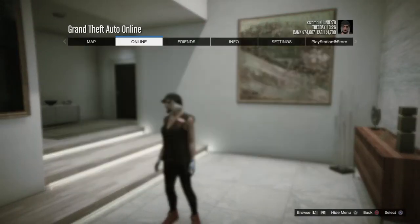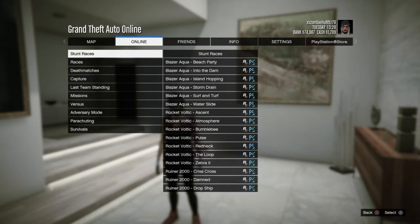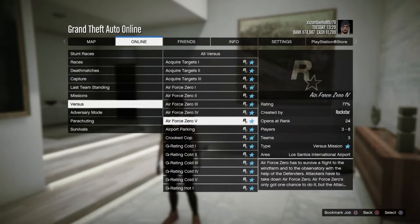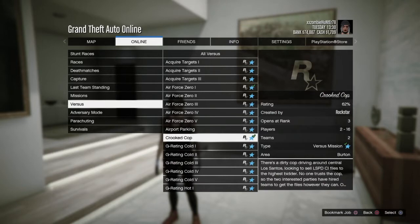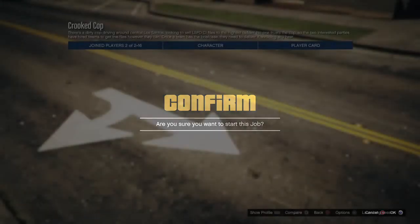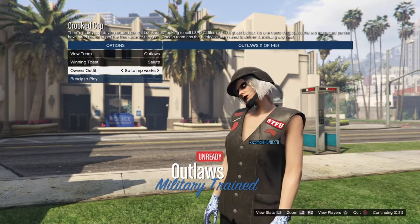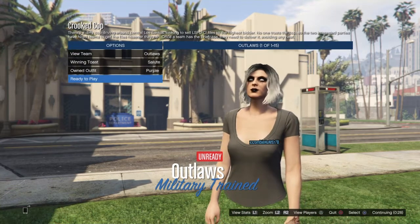Once you're in the session, go to your interaction menu, go to Style, and confirm your outfits have transferred. Then go to Online, go to Jobs, Play Job, Rockstar Created, then go to Versus and select the mission called Crookie Cop. Once you're in Crookie Cop, go to the joggers outfit — the one with the invisible legs — which should be called Purple.